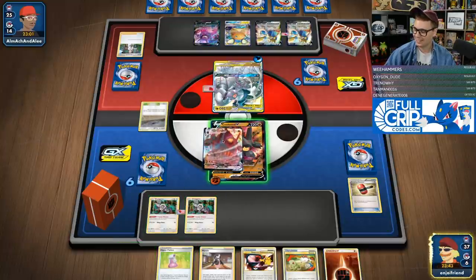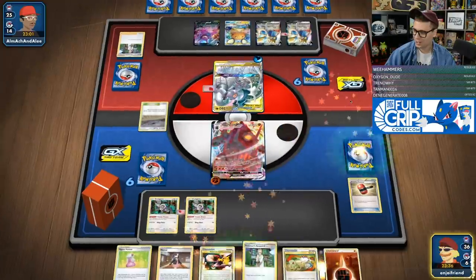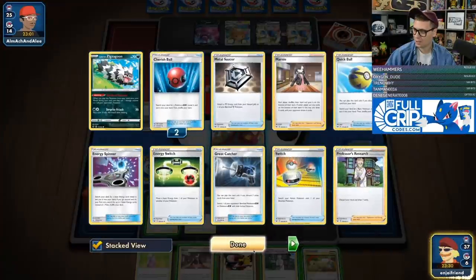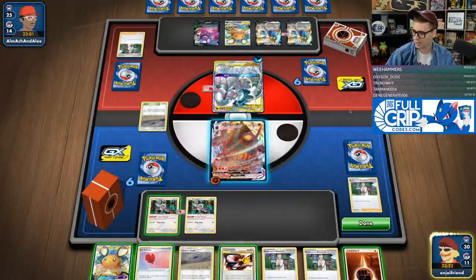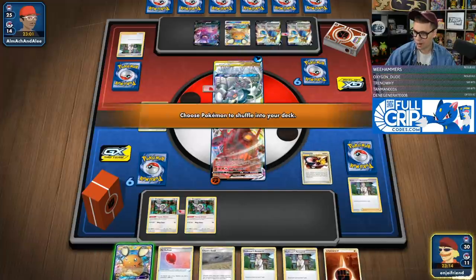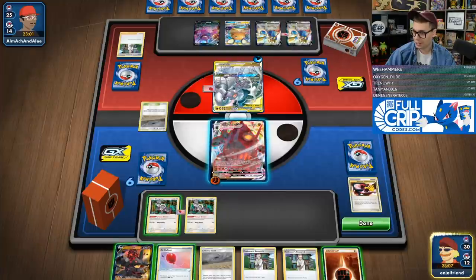We got a Colossal VMAX, certainly like that. We're going to push this energy along just to guarantee that we get it. I honestly don't mind just Researching here. I think just being aggressive and getting another Colossal set up would probably be in our best interest. We do miss an energy drop, which is sad, but we're still in a good spot. I think we're just going to go here and get ourselves another Colossal ready to go.